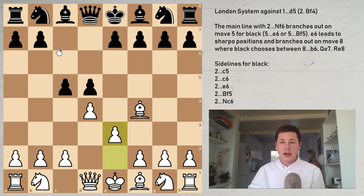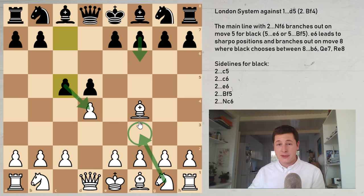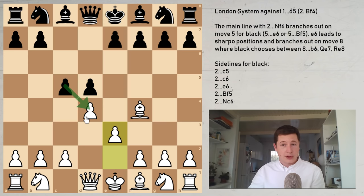The main line of course is knight to c6, and after c3, knight f6, knight to d2, we are back to the normal main lines. Remember: if c5, you have to play e3. If cxd4, this is going to be a Karo-Khan exchange or a Carlsbad in reverse. But if knight c6, it's a normal position.